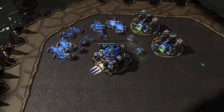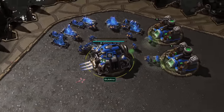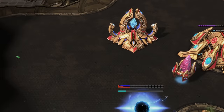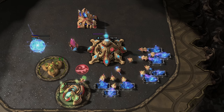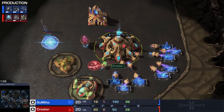Spawning here in the top left-hand corner and going for a very quick double refinery, we're looking inside of the main base of Gumiho. His opponent in the opposite corner with the red Protoss pieces — one of the strongest players from Korea — we're looking at Creator's main nexus.